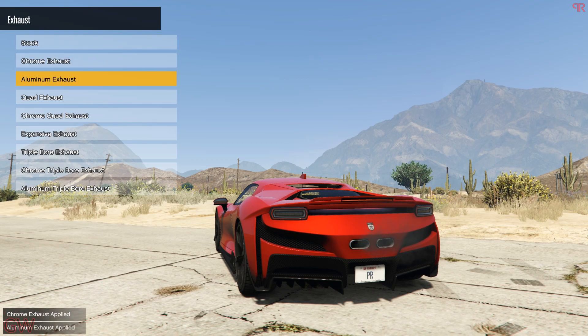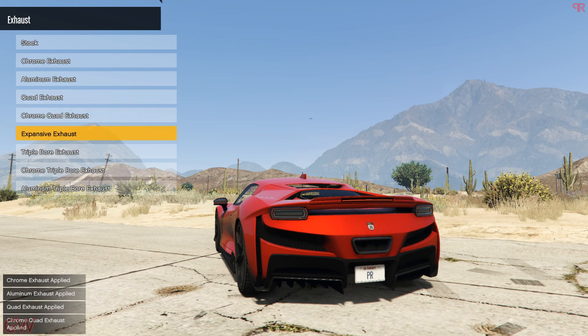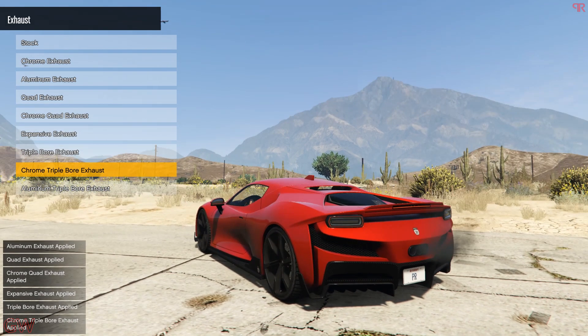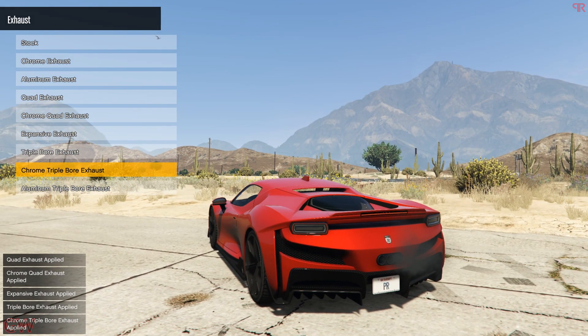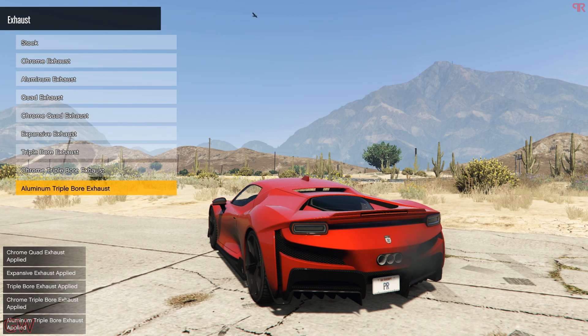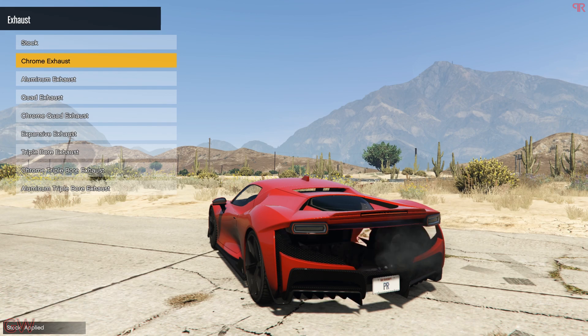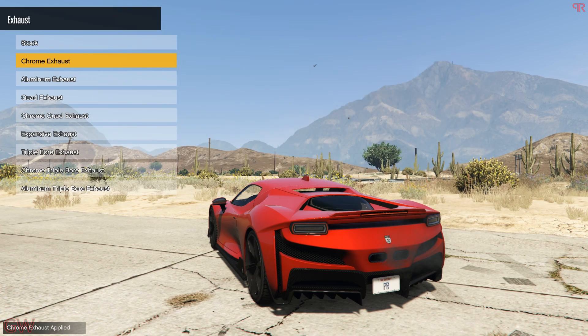Next we have the exhaust system. We have the quad exhaust, the expansive exhaust, and the triple board exhaust — these are just like the Ferrari 458 Italia exhaust, which also has triple exhaust pipes, so that kind of looks good as well. But for this build we are doing the SF90, so I think I'll stick to the stock looking one. I'll probably go with the chrome exhaust — I think this looks much better for this.